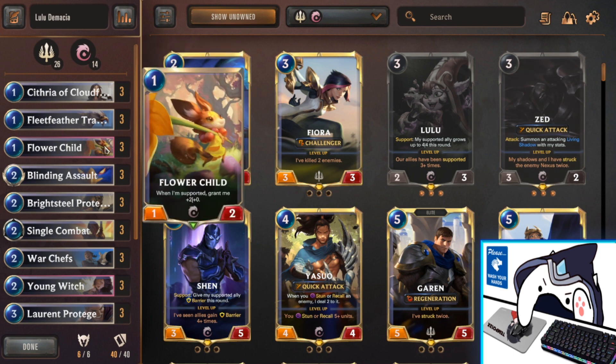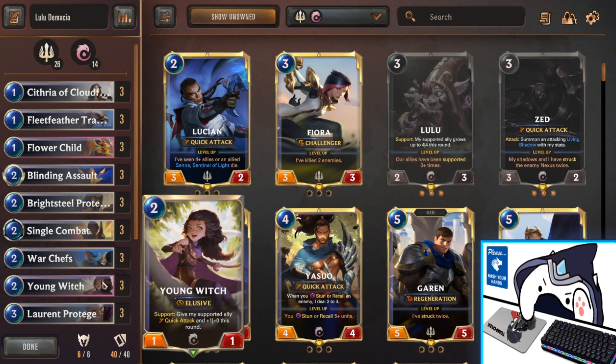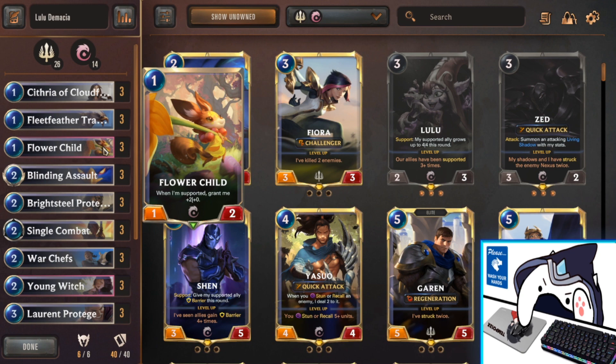Next we have 3 Flower Child — a new inclusion from the Targon expansion. When she's supported by any unit, she permanently gains +2/+0; it does not go away at end of round. She can ramp up and get out of control. Flower Child is really good with War Chefs in this deck, because War Chefs will also give her a temporary buff, making her really beefy early — especially on attack turn 2, it's really hard to deal with. Young Witch also synergizes with her, which I'll get to later.